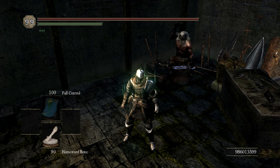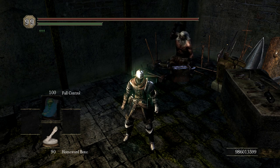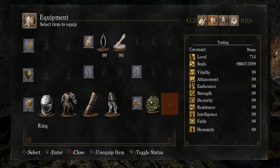Step 4: Open the menu that you want to equip from, then exit all the way out. For instance, I want to equip some pants, so I'll open the pants menu.